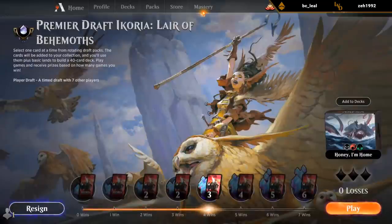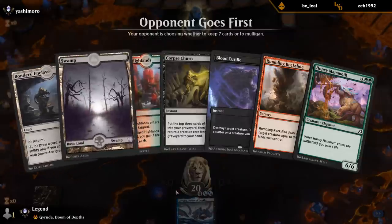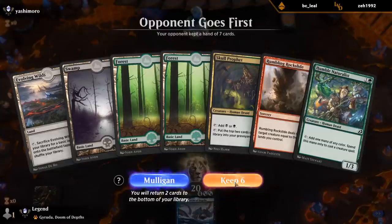Let's keep mulliganing into Naturalists. No Naturalists — so mulligan. The mana's good, I've got two removal spells. This one's tempting. I mean if it works, it works.